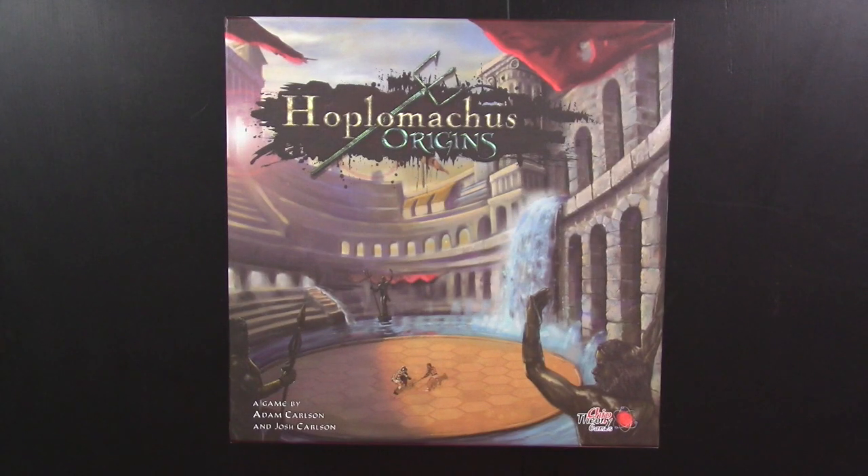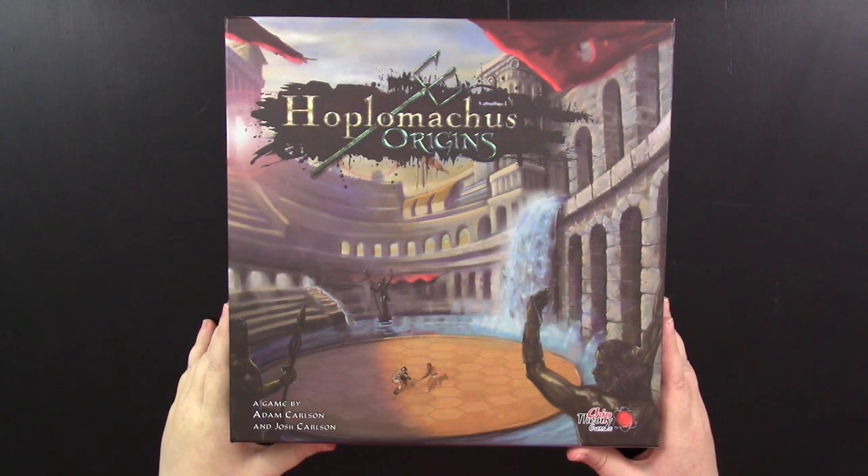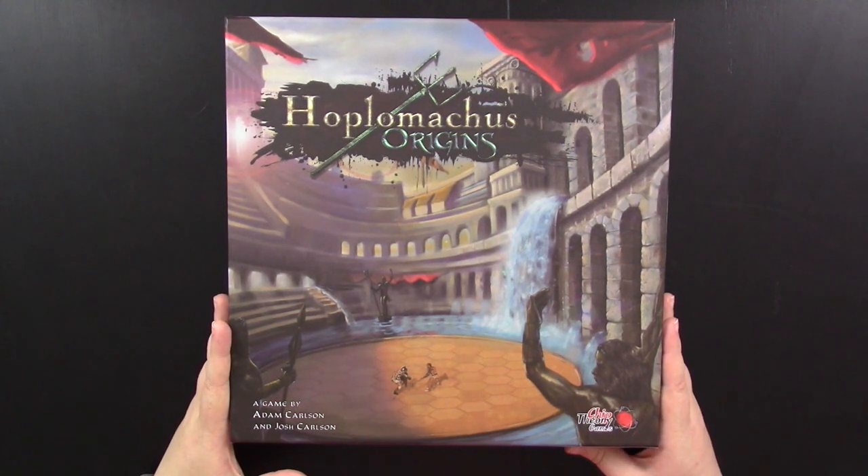Hey gamers, this is Liz Davidson from Beyond Solitaire, and today I want to show you how to solo Hoplomachus Origins. This is the third game in the Hoplomachus series, the first being Lost Cities, the second being Rise of Rome. This is also the smallest and most affordable one, and it comes with some very interesting solo trials that will really challenge you in the solo game.